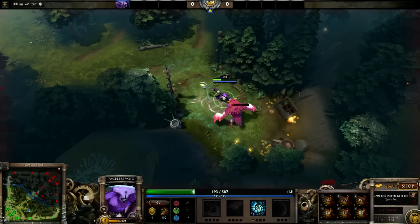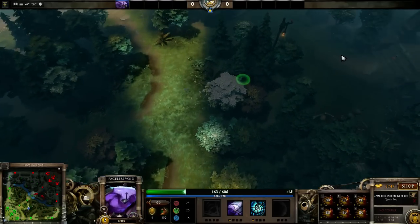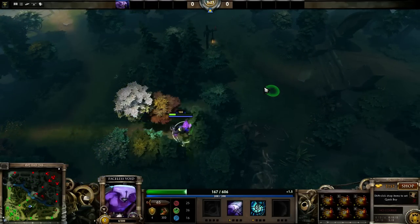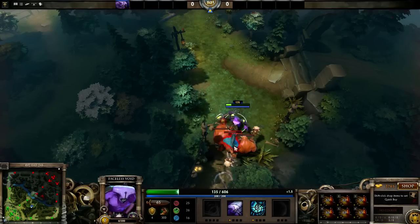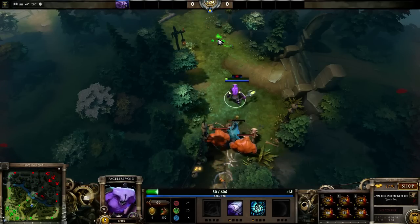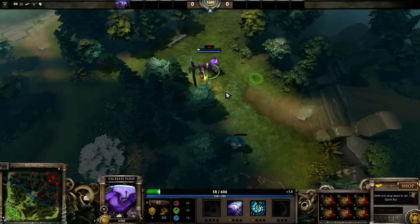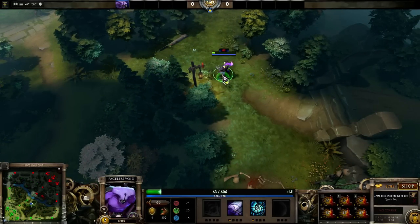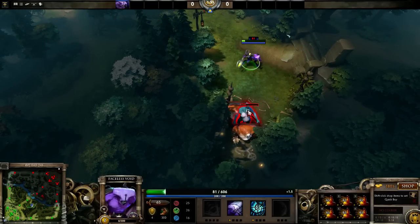The whole point of this was because somebody decided it would be a great idea to get a double Hand of Midas Venomancer. The justification was that a slow would be a lot better, or like when you attack you just keep right-clicking, farm creeps, and that would be it. So that's the whole basis of this and we're going to play this a little bit more.